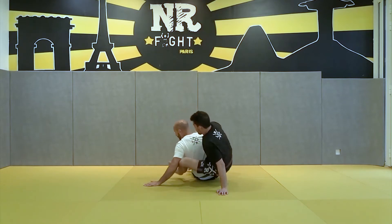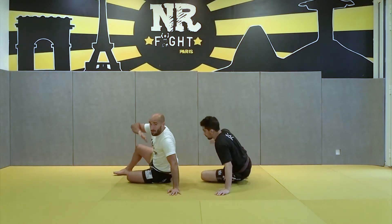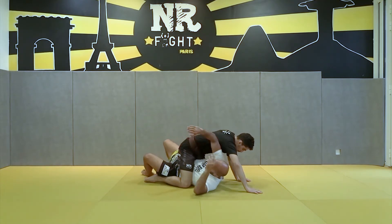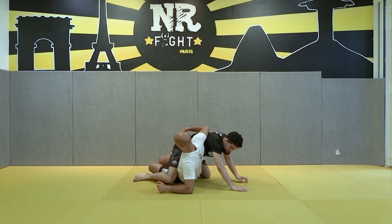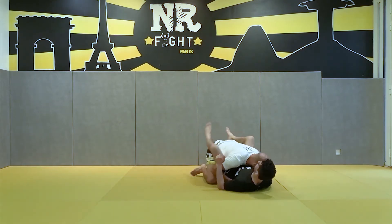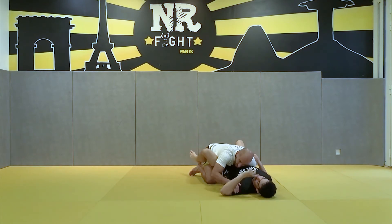Let's do it. Everybody will try to get your back from there. So I give my back. But I already know — at the time he is going to sit, I control the distance with my elbow. Turn my body. And I sweep him and arrive inside the closed guard.